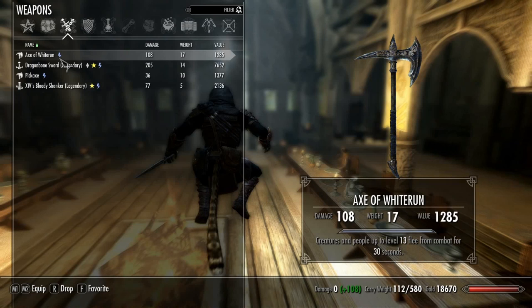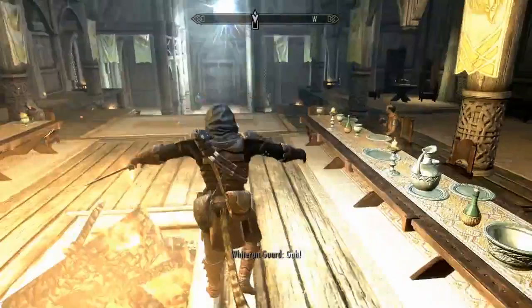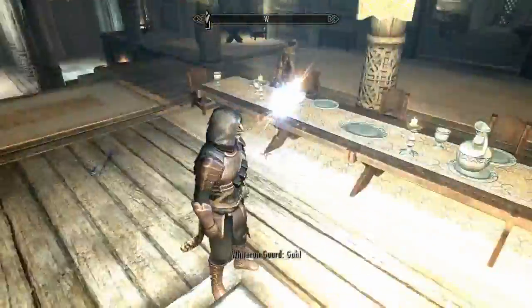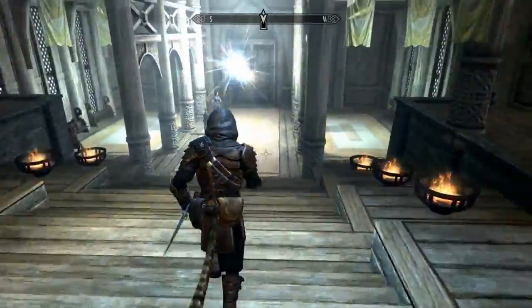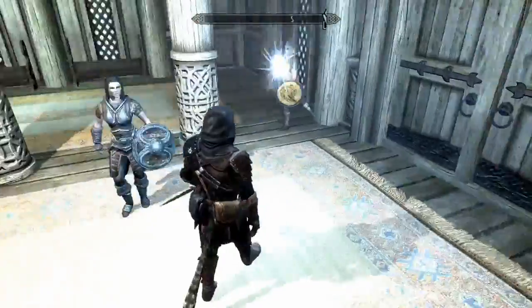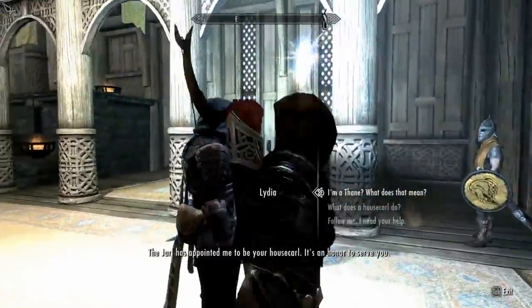The Axe of Whiterun - it's quite a good one, but I assume that's a two-hander. I don't even want that. To be honest, folks, we've basically got our items for the rest of the game.